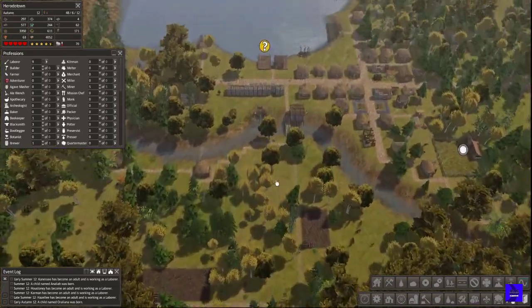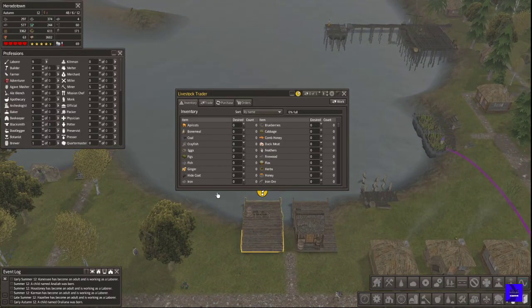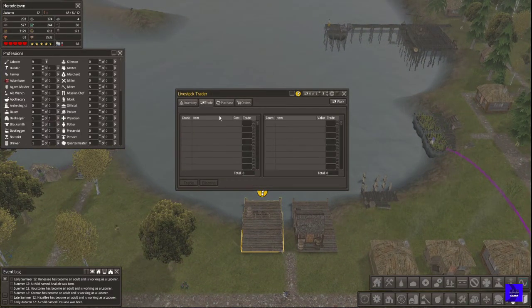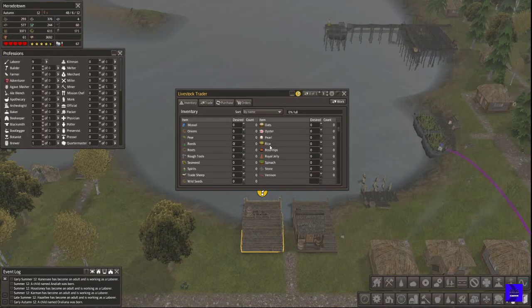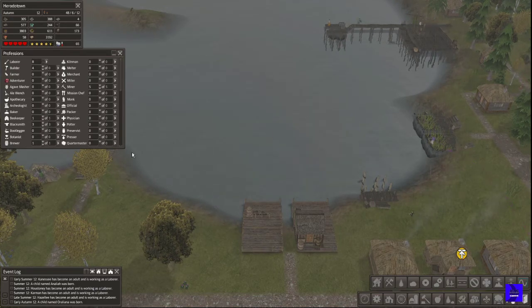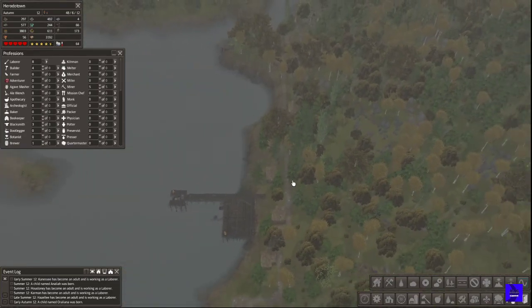The livestock trader — I'm going to guess we can probably get away with a thousand in here. We can always bring more in if we need to. We are staffing these a bit more than I typically would, but this is not a typical save.